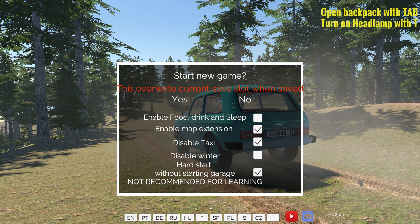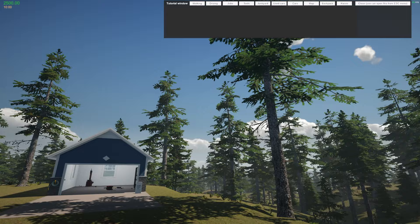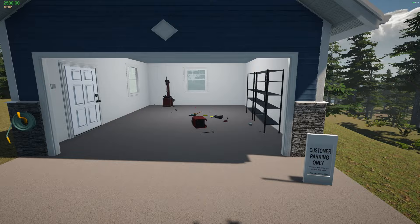Hey there, welcome to my garage! I'm going to play my garage today and we're doing it with a hard start, disabling taxis as well. This will force us to drive as much as possible. Let's go ahead and get started — let's disable that, there we go, perfect.